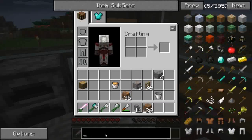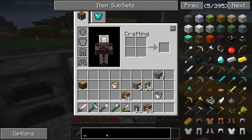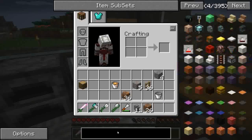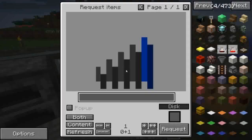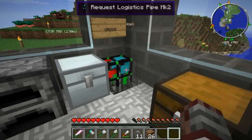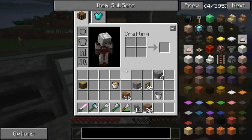In una puntata precedente ho detto che avevo qualcosa come Karp d'oro rispetto ai diamanti. Siamo a 660 d'oro rispetto a 157 diamanti o 170 ferro. La ragione è semplice: grazie a una mod che si chiama Thermal Expansion.